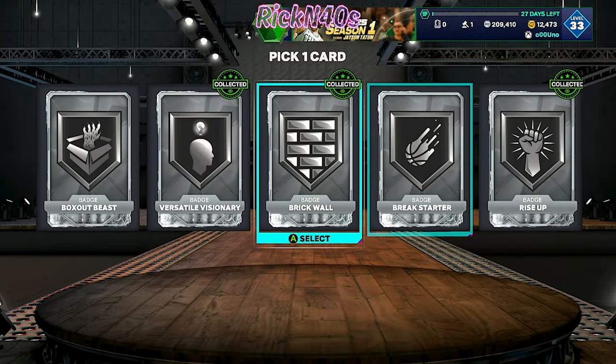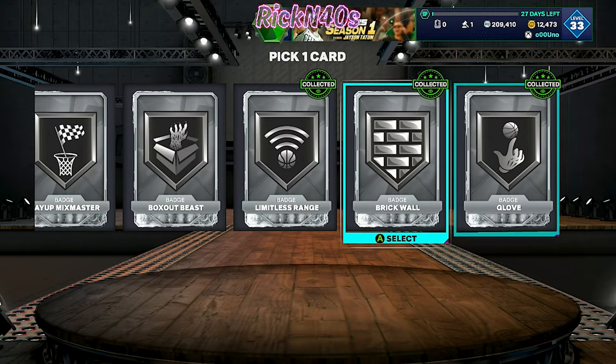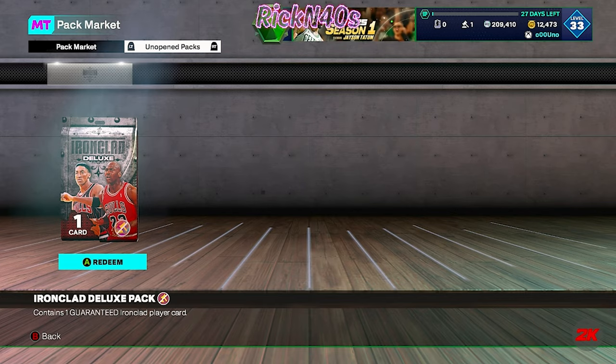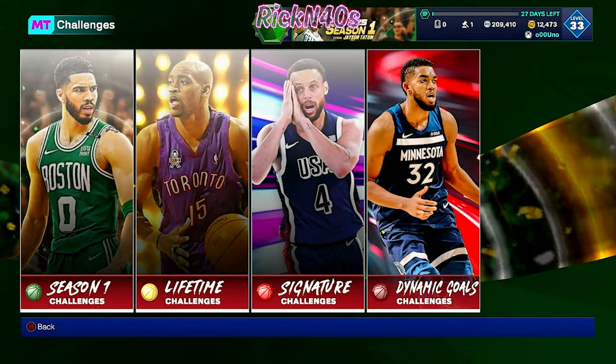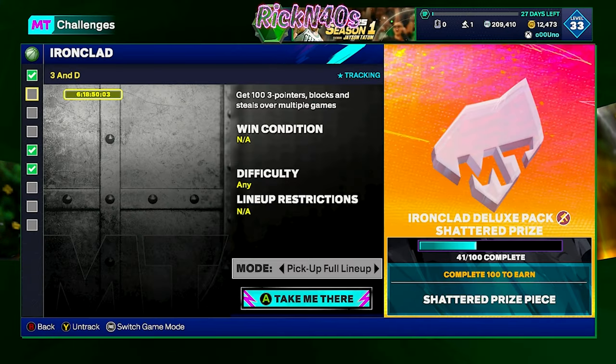If you log in today you get a free ironclad with your first pick. I get to pick one of these silver cards. The silver card is gonna have to be — I'll take a break starter. I mean, I'm due for one. I'm due for something like that.